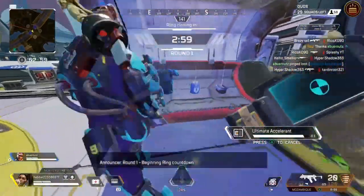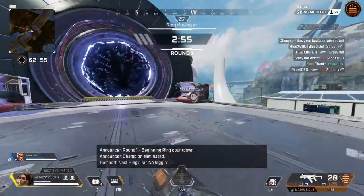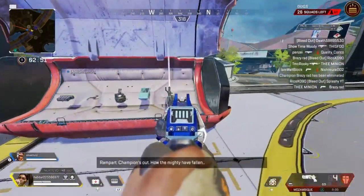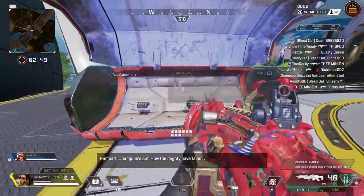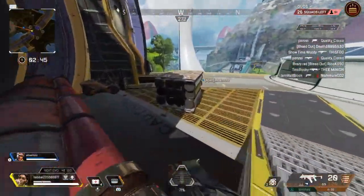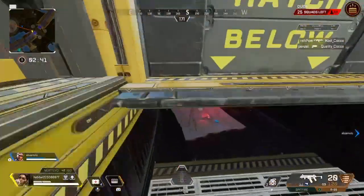What we're doing in this video is we're getting into the Phase Runner portal. It's actually pretty cool and it kind of resembles how to get under the Olympus glitch from Season 7. All you need is Rampart's ultimate and yeah, that's basically it.